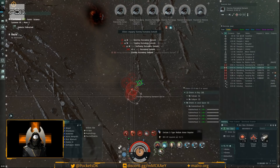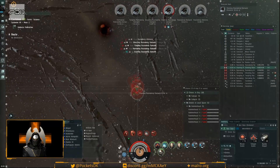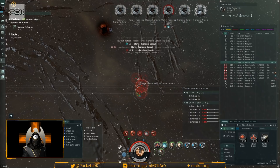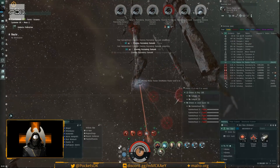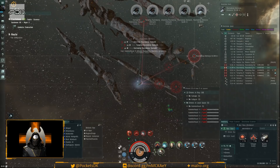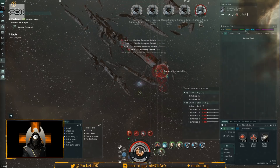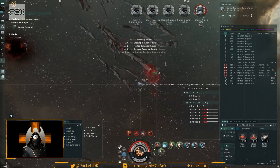Starting with hammerheads to see how they fare — they do slightly more base DPS. Cycling reppers at 50/50 so once one reaches about half we turn on the other, giving a smooth repair cycle. The general priority is: kill the starving first, then work your way down by size — kikimoras do more DPS, so take out raznaborgs and damavics first, then ghostings. There don't appear to be any other players around.